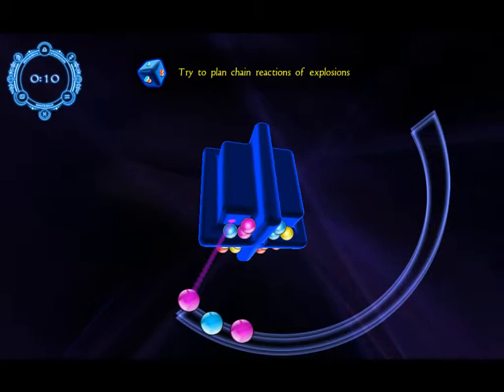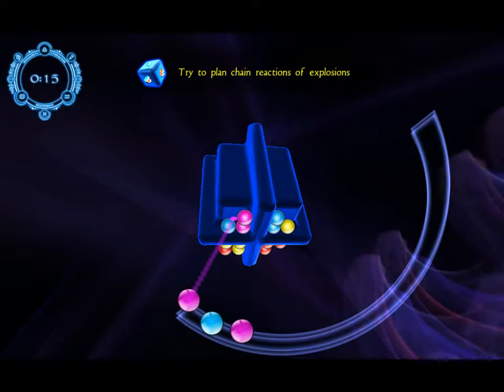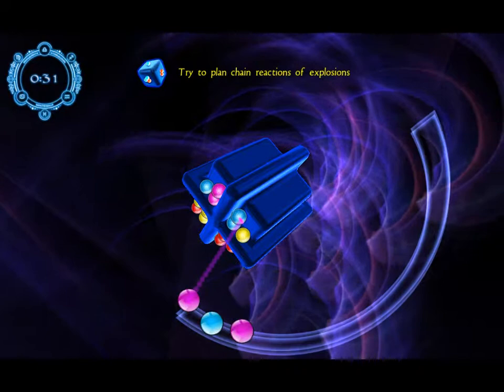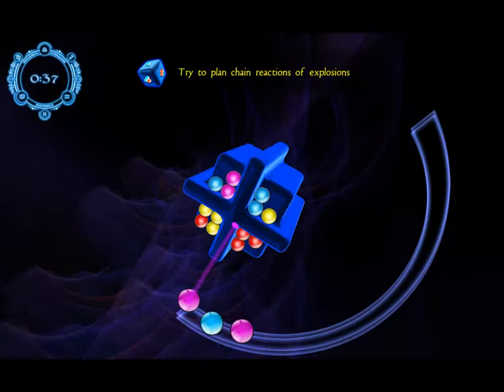So this is puzzle mode — you're given a limited number of Quants and a predetermined setup. You're trying to solve it generally by working backwards. Like this one is a great example: it says up there, try to plan chain reactions of explosions. You could put a guy here which would make it three, and he'd be ready to go. Purple has to go here and here — there's no way to make a fireball if it's in the wrong spot.